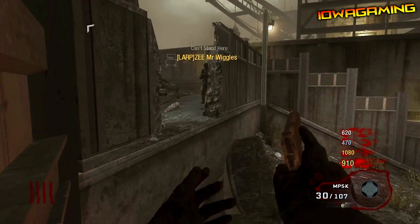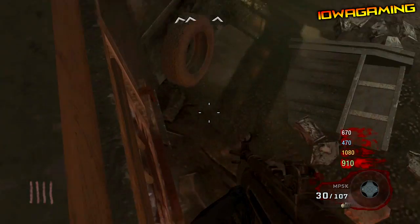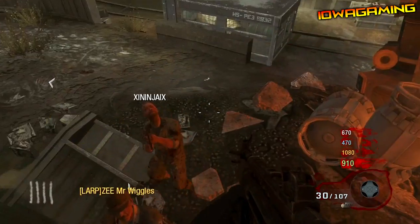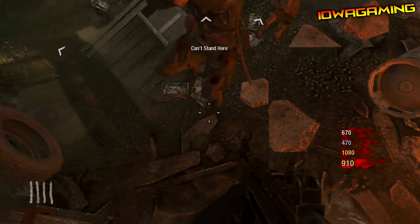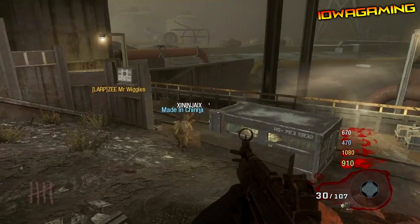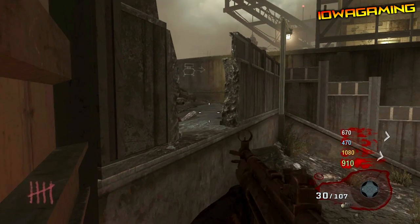Do a strafe — like a slight strafe jump to the left, strafe to the left and come back to the right — with a mid-air crouch. If you do it correctly and you miss the barrier, you will be on top of this window right here. You do have to crouch in mid-air or you won't be able to hit this, but it's a pretty cool barrier.